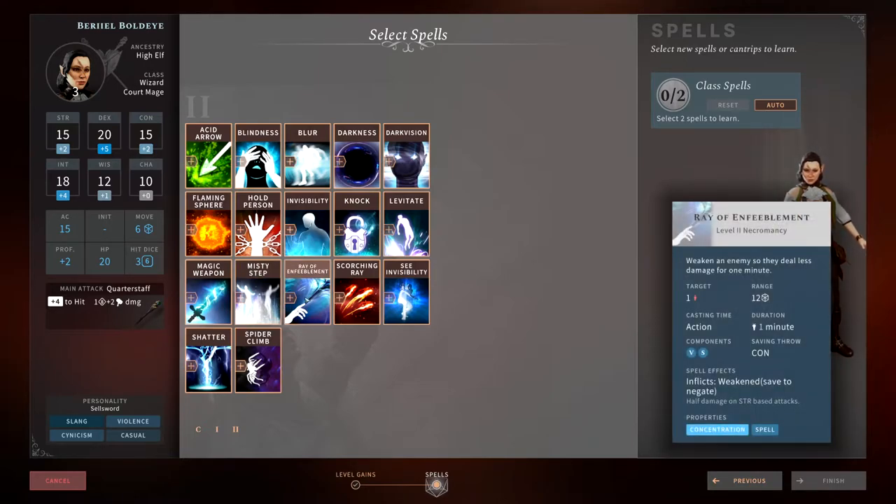Ray of Enfeeblement requires the target to pass a constitution save. If they fail, they are weakened and do half damage on strength-based attacks. It reduces the damage of strength-based creatures when they attack. It's a concentration spell, so I don't like it — you're using your concentration on it, and I don't recommend picking this up.